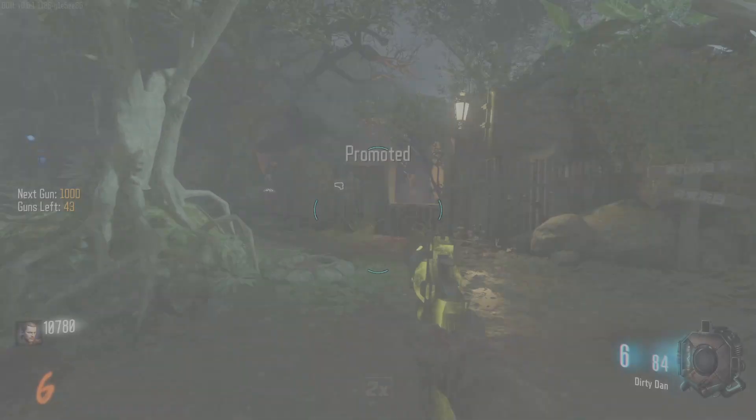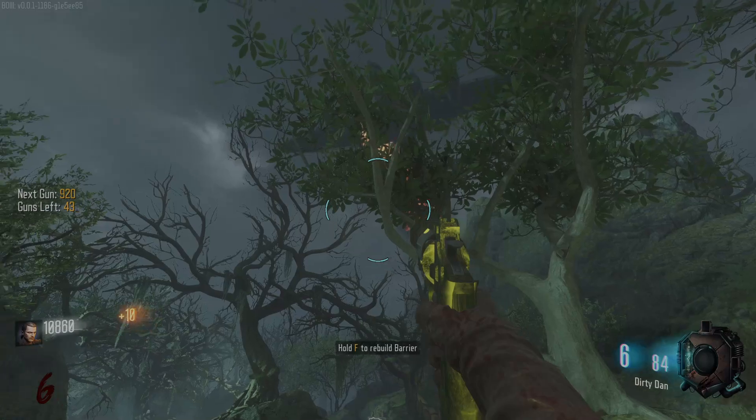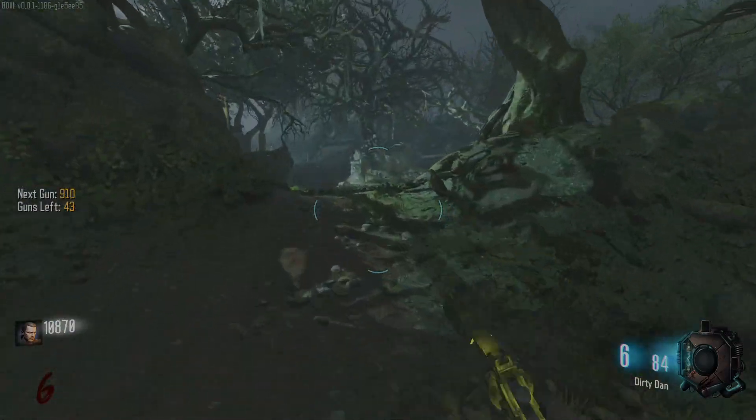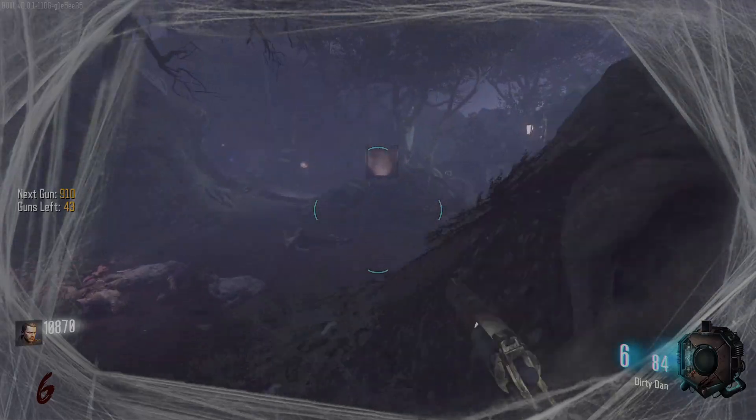A nuke at the end of the round — I'm going to get promoted again. That was just perfect drop RNG right there. This thing honestly looks like an executioner. I don't know what exactly it's called in MW3, but it looks like the executioner to me.